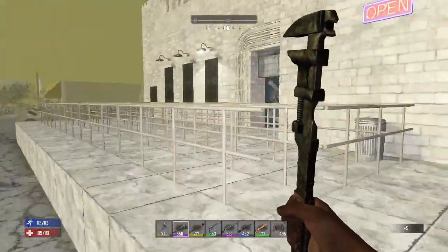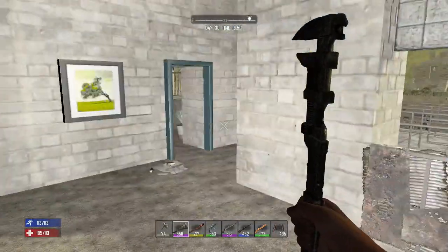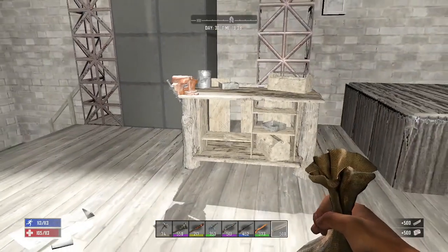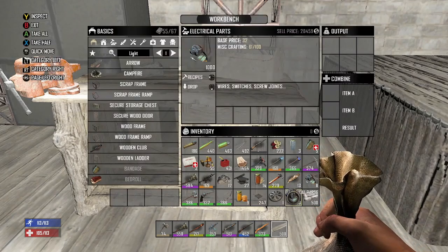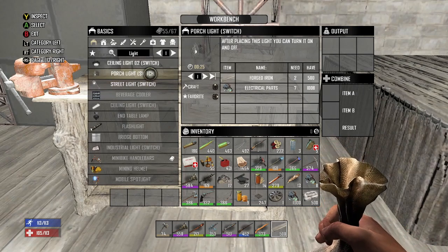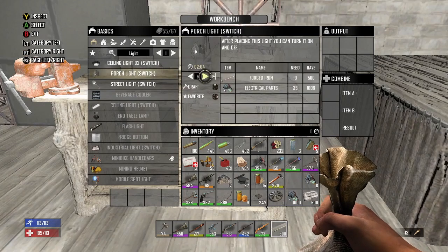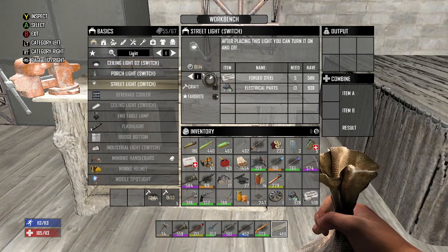Now we have eight electrical parts. I'm going to jump into this theater real quick. I don't always know what to do with electrical parts — I usually sell them to the trader — but this might be something good. Porch lights only take two forged iron and seven electrical parts. Ceiling lights are about the same. Let's make five porch lights and five ceiling lights, and then some street lights too to see the difference.